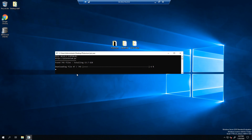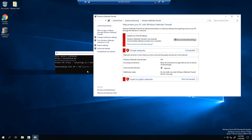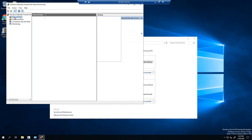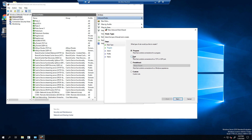While that downloads, there's another thing you're going to want to do: open up your firewall. When you open your firewall, you want to open a certain port to allow players to connect to your server. Open firewall, go to Advanced Settings, go to Inbound Rules, and click New Rule.